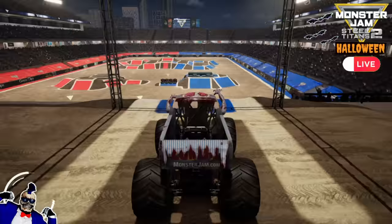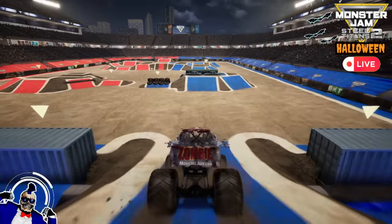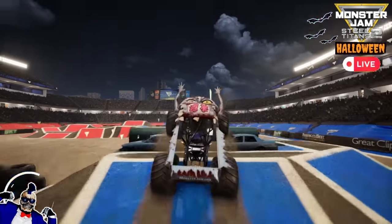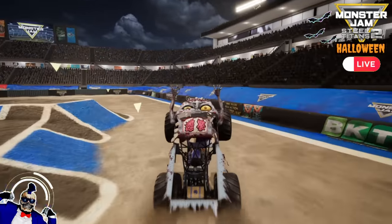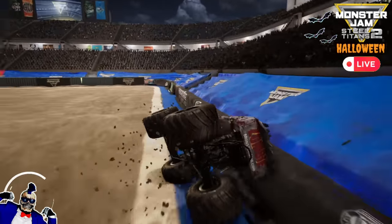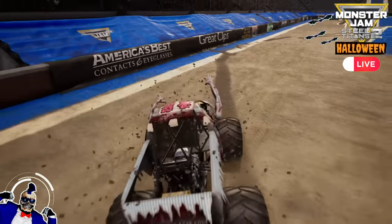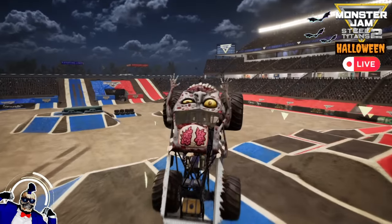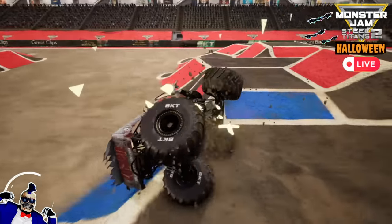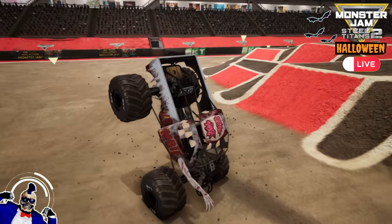Coming up next for Team Bones, we've got Zombie! Zombie heading for the big ramp, getting things started with a flying backflip, and he gets the landing with a wheelie! He gets a nice bicycle, then bounces off the wall with a backwards bicycle! So far, Zombie is having an epic freestyle run. He gets a nice guy wheelie — and while he rolls over, he saves it with a moonwalk! Wow!